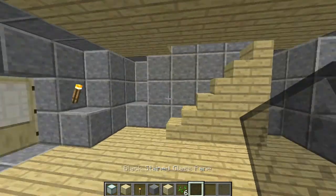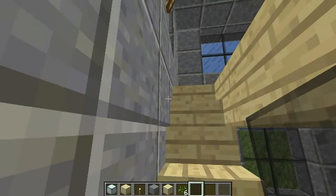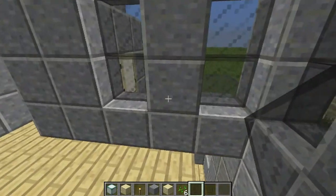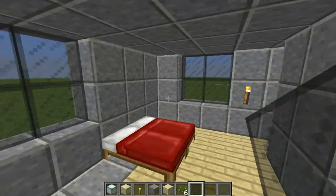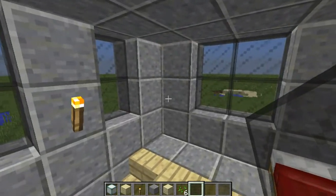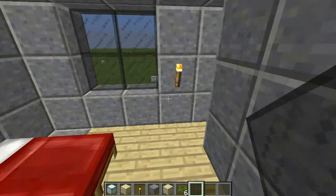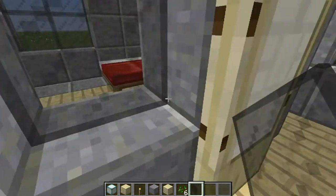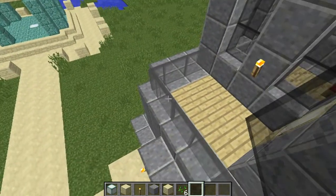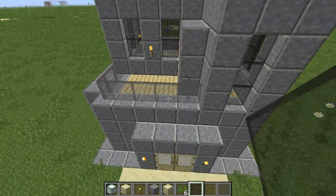Then you can go up here — there are two beds. There's really not enough room up here. I wasn't sure about it; I didn't really want to put a window there but at the same time I didn't want to leave it completely plain. Then you've got a little entrance out here with gray stained glass.